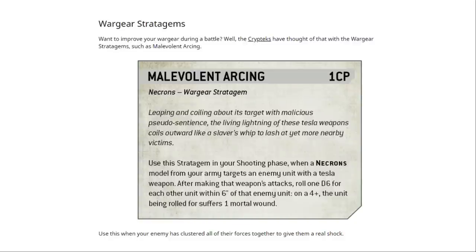Next, War Gear Stratagems. Want to improve your war gear during battle? The crypteks have thought of that, with stratagems such as Malevolent Arching. 1 CP. Use this stratagem in your shooting phase when a Necrons model from your army targets an enemy unit with a Tesla weapon. After making that weapon's attacks, roll 1d6 for each other unit within 6 inches of that enemy unit — on a 4+, the unit being rolled for suffers 1 mortal wound. Use this when your enemy has clustered their forces together to give them a real shock. A 4+ is pretty decent, at least it's not a 6+. Still, 1 mortal wound for 1 CP — I'm not sure how often I'll use this one.